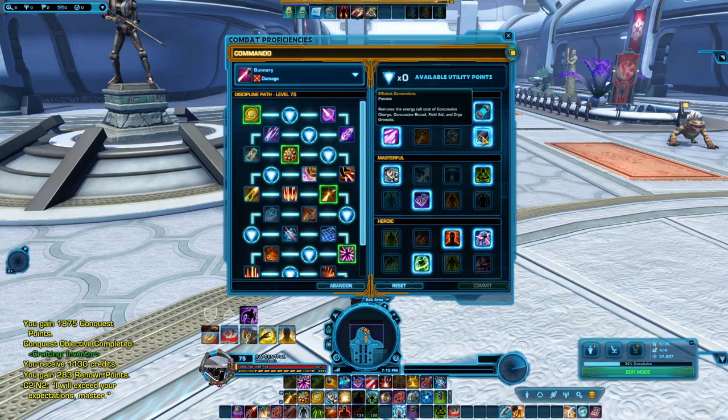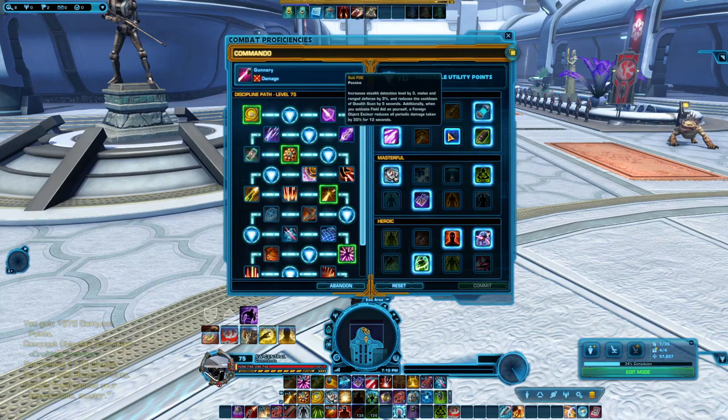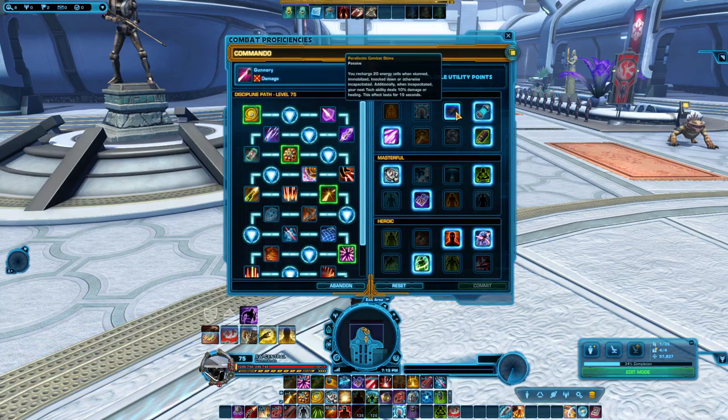The next point I've taken is Efficient Conversions, which removes the energy cell cost of Concussion Charge, Concussive Round, Field Aid and Cryo Grenade — an overall useful passive. There are some other points in here, like one that allows you to gain more cells when you are stunned, and another which will immobilize your target when you use Explosive Round. Some of these are more effective depending on the situation, so apply whichever fits your gameplay needs.